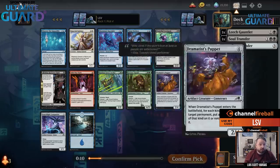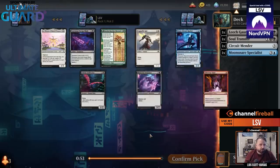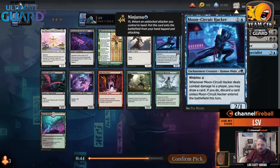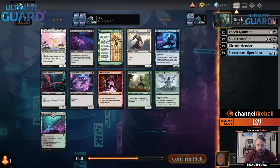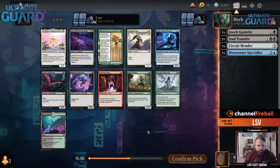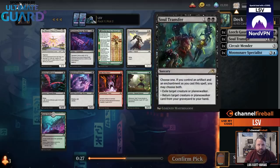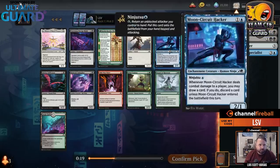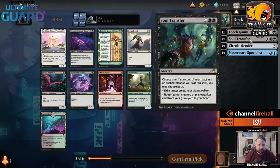I think Okiba Reckoner Raid is awesome and really good, but I still think Moonsnare Specialist is better, so I'd rather take that. Moon Circuit Hacker is very good — two mana 2-1 Looter, but you can ninja in for just one mana and draw a card. It doesn't loot when you ninja it in, it just draws. Taking a black card is a little better than blue since I'm more firmly into black, but if I take this I could end up in a nice ninja deck.